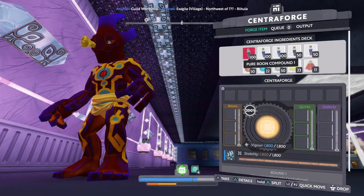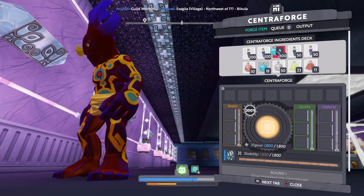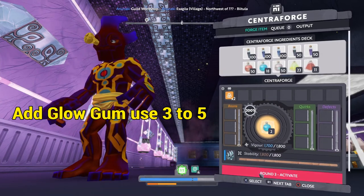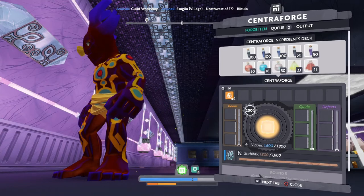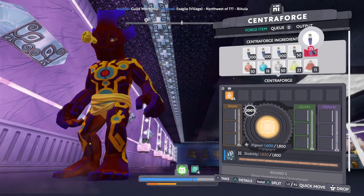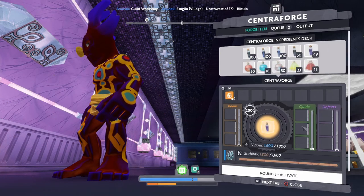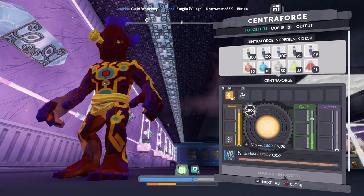First we'll add four of the glow gums. Each gum gives you a percentage chance to get the glow boon — it's not going to guarantee the glow boon. So we're going to start off with the draining boon compound two because that gives us one thousand boon points, but it does give us some quark points, not much though. Let's hope we get the glow — all right, we got the glow!